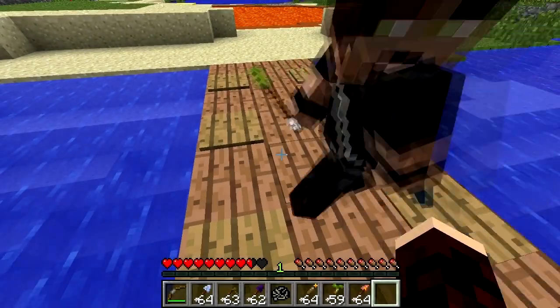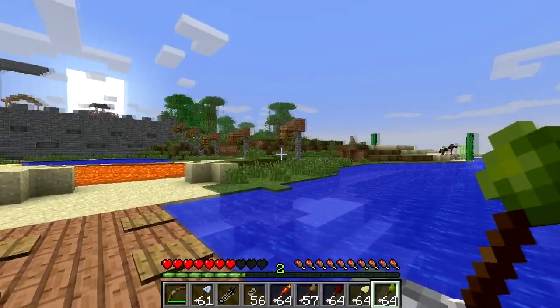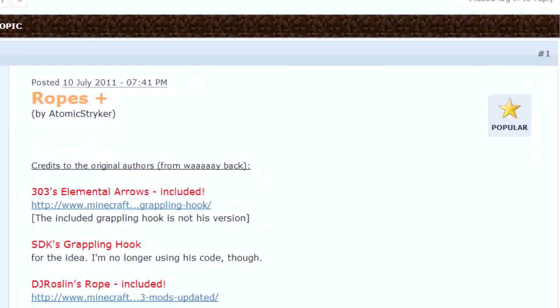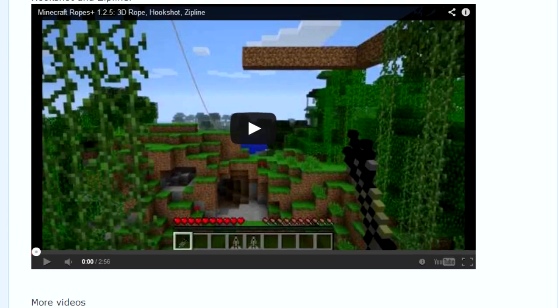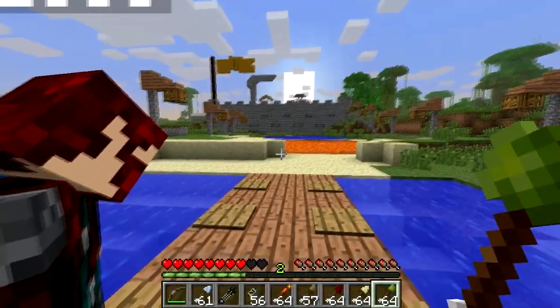Hello and welcome to a mod spotlight with us, David and Toby. Today we're looking at Atomic Strikers Ropes Plus mod, which is an up to date and well maintained mod based on three very old and abandoned mods which now work seamlessly together through Forge. Elemental Arrows, Grappling Hook and Rope are the features added to the game through this exciting mod. Let's get started.